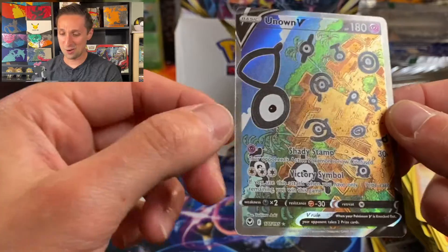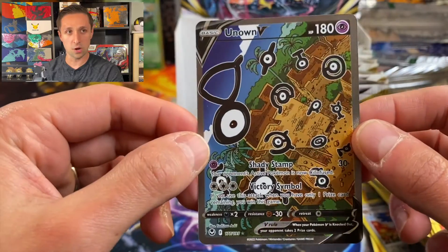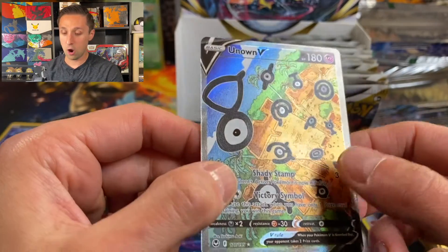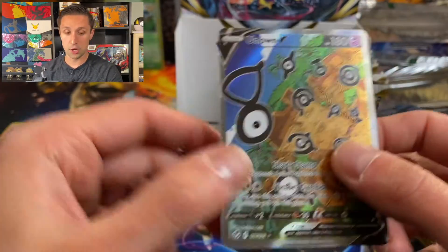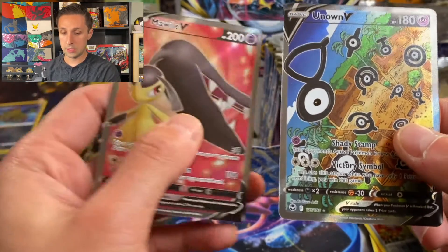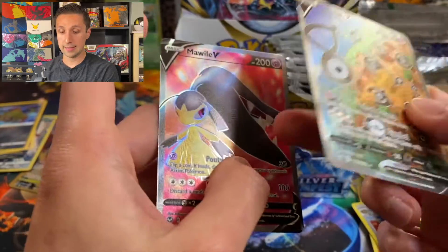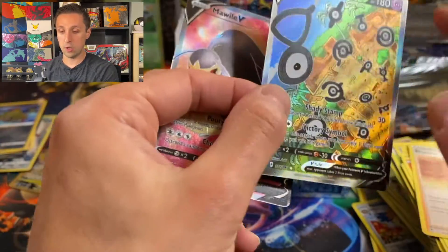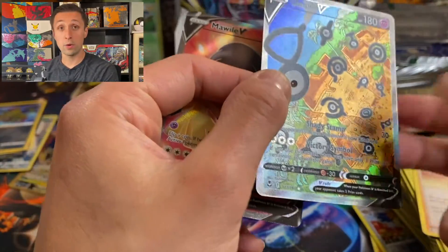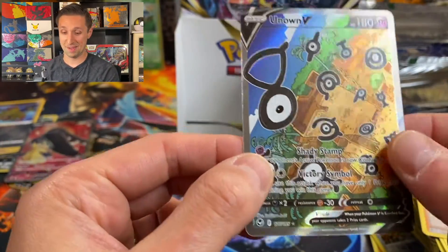I can't believe we pulled this. Let me take a breath. Let's just enjoy the card for a second. Check this artwork out. Wow, this is amazing. So this is an alternate art V card — it has texture, similar to the Mawile full art. There's actually an Unknown that's just the single Unknown Pokemon, and this is the rarer version with its whole family around it. These cards are really hard to pull, and I'm just so excited to pull this.